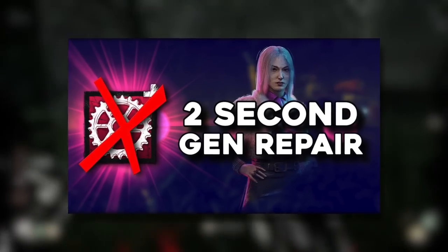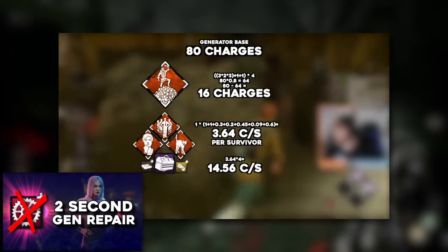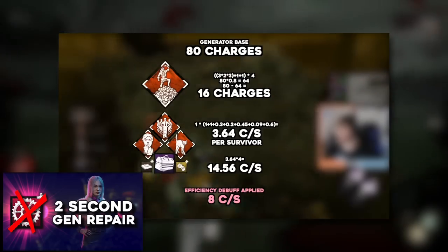Some of you may recall back in April last year that we managed to get a theoretical generator repair in under two seconds. Well, with the Roots of Dread DLC, there's a new generator speed increasing perk: Overzealous.